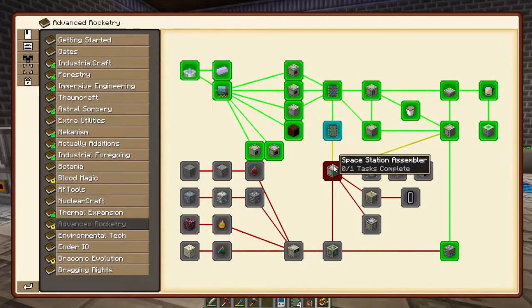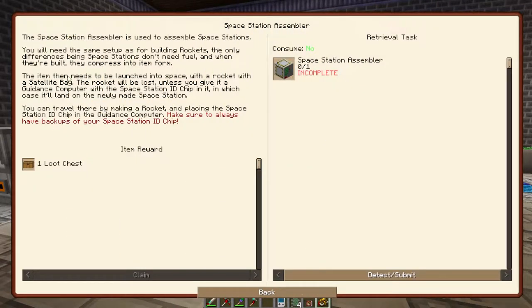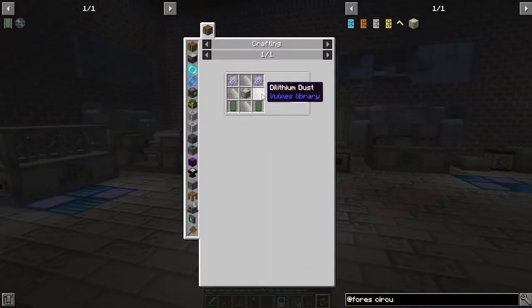The next step is to build the space station assembler. While this is a small amount of text in a single thing, the whole process is much more complicated. Make sure you pay attention to this red text — make sure you have a backup of your space station ID chip when you get to that point, because this is absolutely critical. There's a reason it's highlighted in almost any guide on advanced rocketry: you do not want to lose your means to get to your space station. The assembler mostly requires a ton of dilithium and titanium, which we have gotten from the moon, as well as advanced circuits and the rocket assembly machine, which is more titanium.